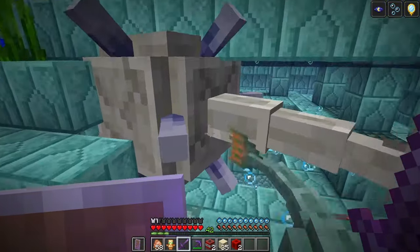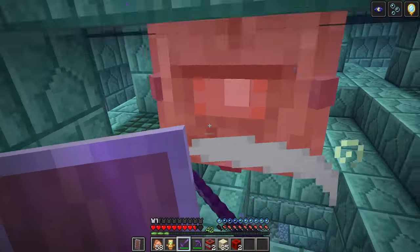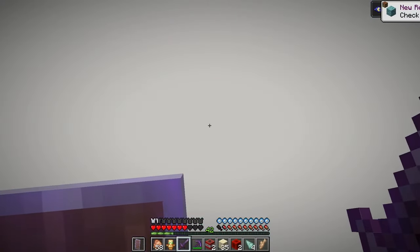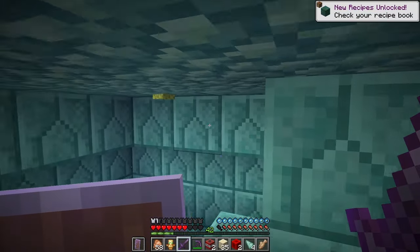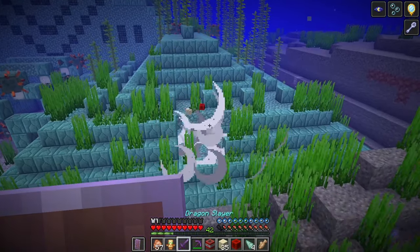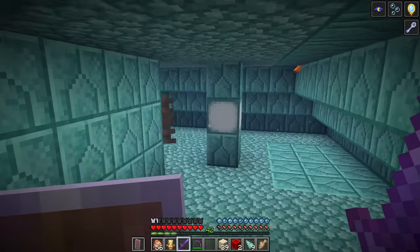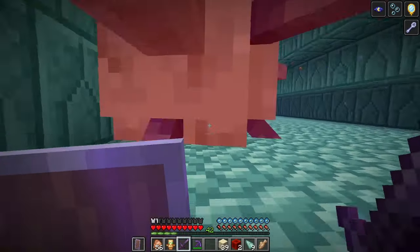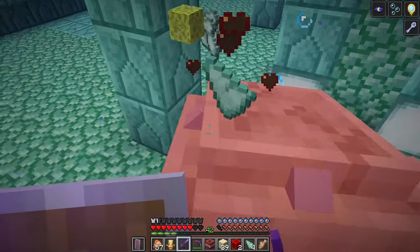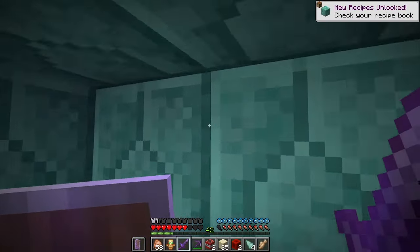Then swim inside the monument and use your trident or sword to kill the elder guardian. When they're at rest with their spikes out, striking an elder guardian with a sword will cause you to take damage resembling a thorns enchantment. However, when the elder guardians are swimming their spikes will be down and you can keep striking them until dead. This damage can be avoided with a trident. Repeat this process with the two other elder guardians. Be advised the two in the lower wings may swim to another location deeper in the monument. By the way, elder guardians always drop a wet sponge block and also have a small chance of dropping the Tide armor trim.